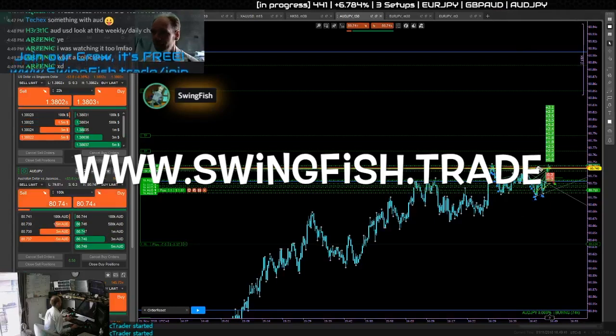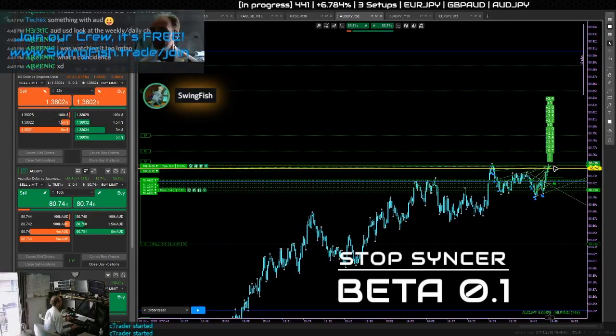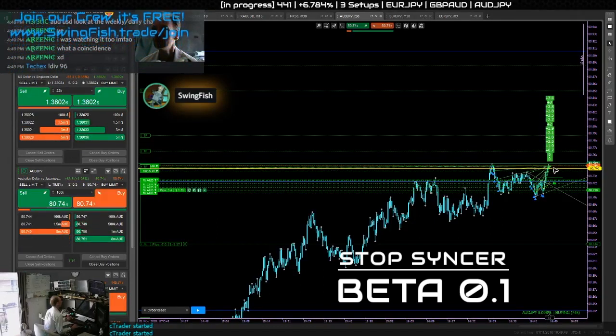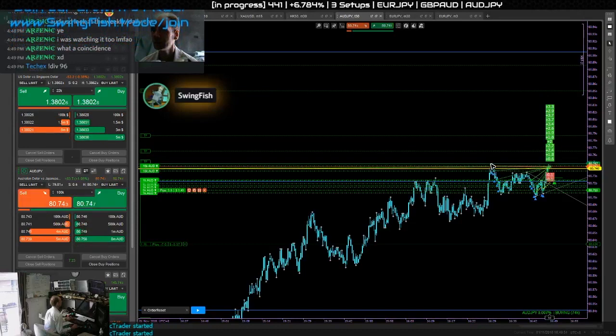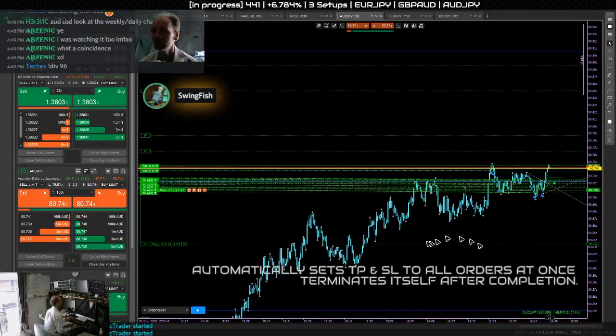This is the perfect example — a machine cannot make this decision because we would be out of the trade by now. This is a previous high, so there will be a reaction to the price. A machine cannot see that.